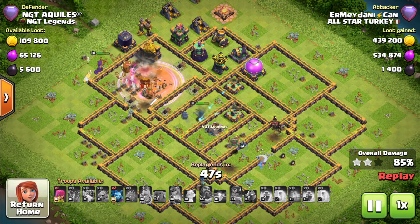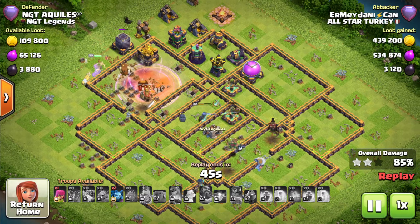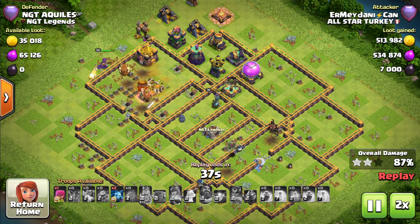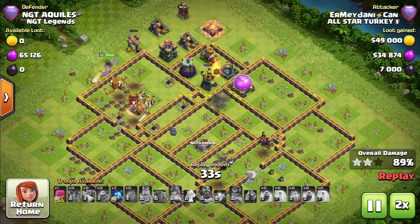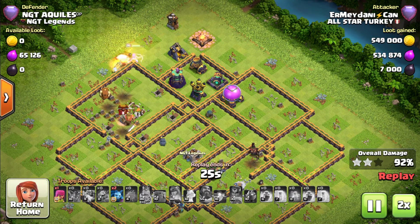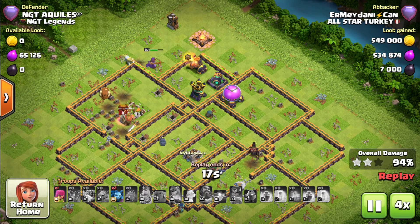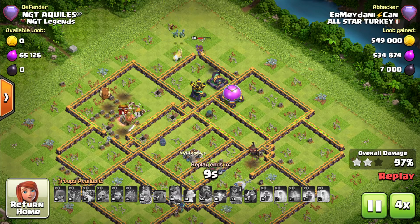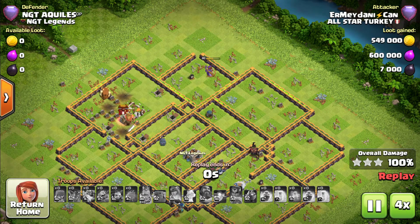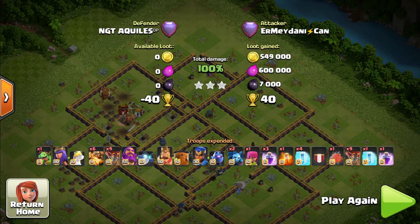King goes down and it is all left to the royal champion along with the queen. The queen is being healed up by the unicorn, and the royal champion's ability is used as well. The X-bow goes down. Now it is all left for the queen to finish off this base. That is how you take down these box bases — a very nice attack. Let us jump into the second base.